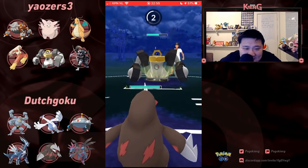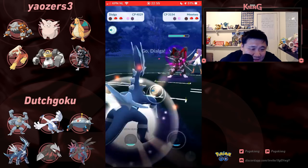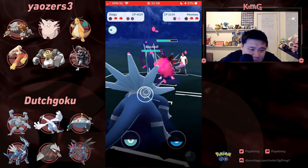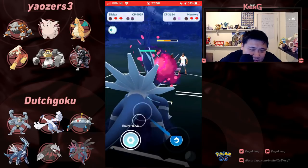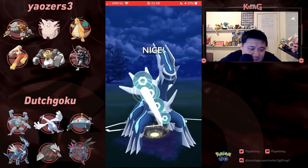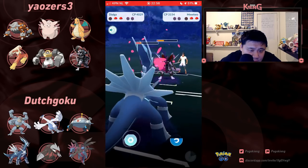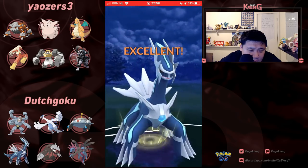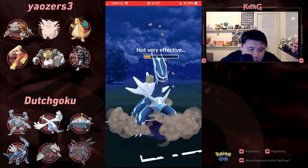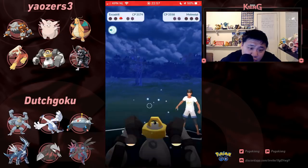Here comes Excadrill — what the heck are you going to hit this Excadrill with? Don't waste the Flash Cannon. Using Armored Mewtwo against a triple Steel lineup — I get it, that Dynamic Punch is nice coverage, but this Dynamic Punch is going to do maybe 60% — these Pokémon are such monsters. It's pretty much over — this Excadrill, such a nice pick against this team. Beats Heatran, beats Clefable. Really nice team composition on Dutch Goku's side.